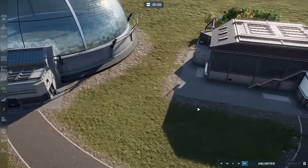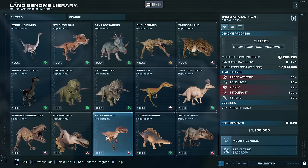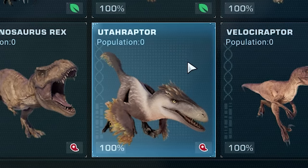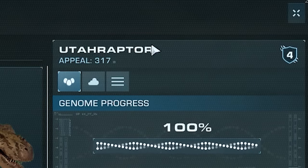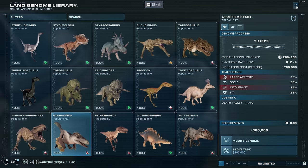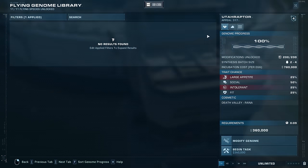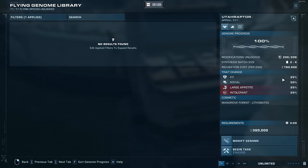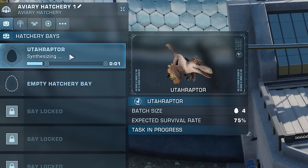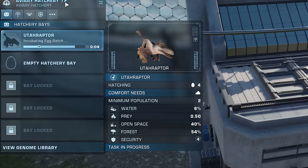Leave the aviary hatchery, then move over to the regular hatchery and synthesize a dinosaur — I'm going to pick Euteraptor. Click on the animal so the tile stays lit up wherever you move the cursor. That's all we do in here. Leave the regular hatchery, move back to the aviary hatchery, and synthesize dinosaur — you can see it says Euteraptor in the top right corner. We can modify it just as we would in the regular hatchery, so we'll make it yellow. Begin task — aviary hatchery, Euteraptor synthesizing, ready for incubation.